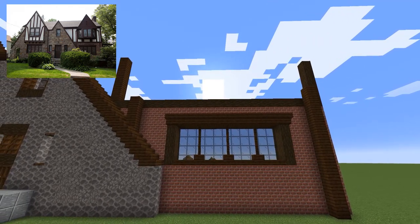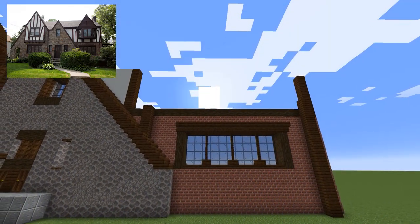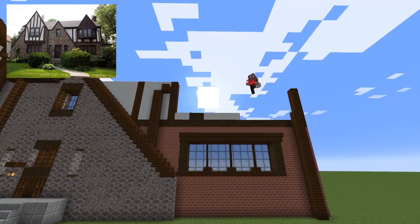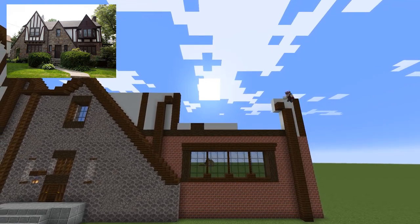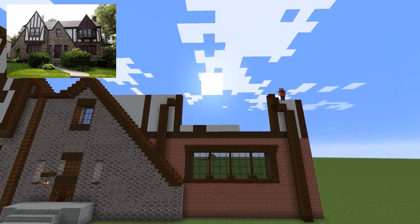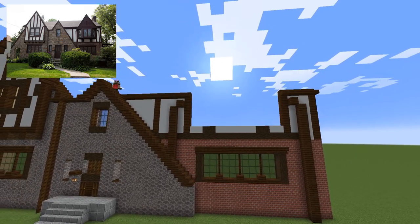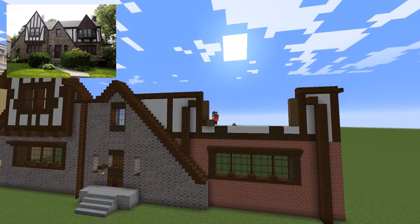Now this next section was going to be a little bit difficult because first of all I had to figure out how I was going to make these curves, and second of all I had to figure out what material I was going to make this little hexagon thing out of. I don't really know what shape that is, but I decided to make it out of stripped dark oak and then used stone for the windows to match the deck. And of course, I used my usual black stained glass to fill in the windows.